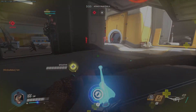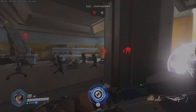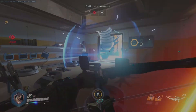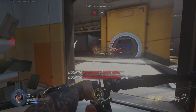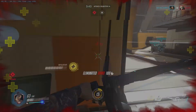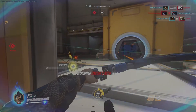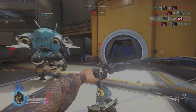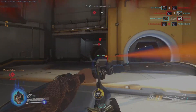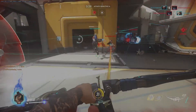Another difference between the platforms is obviously the controls. There's a controller for console, and a mouse and keyboard on PC. The mouse and keyboard setup is better in terms of speed and accuracy — the mouse allows for much more precision with your aim. That's why there's aim assist on consoles, because the controller analog stick is a lot worse and harder to use for aiming.